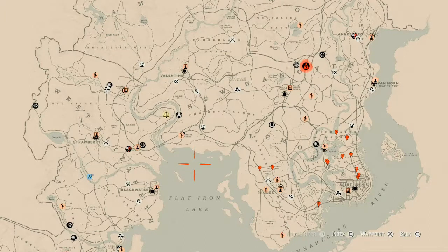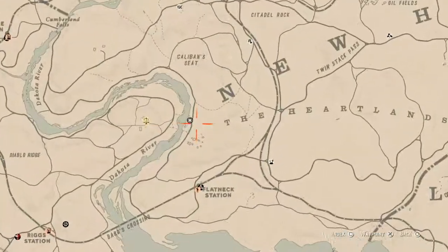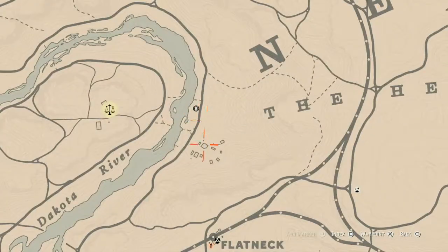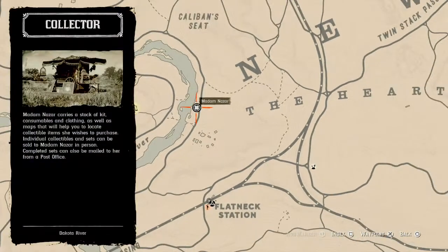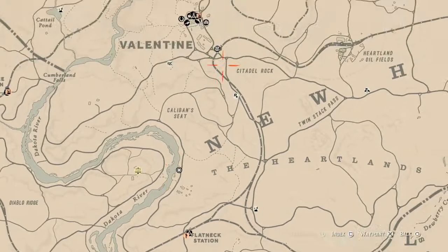First things first, let's get Madame Nazar's location out of the way. Looking at the map, she's right outside of Valentine, along the Dakota River by the inn in New Hanover — right here by the little burn town. She will be here until 2 a.m. Eastern Standard Time, New York time zone.